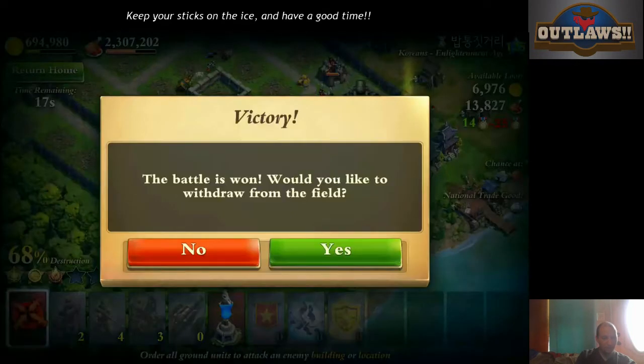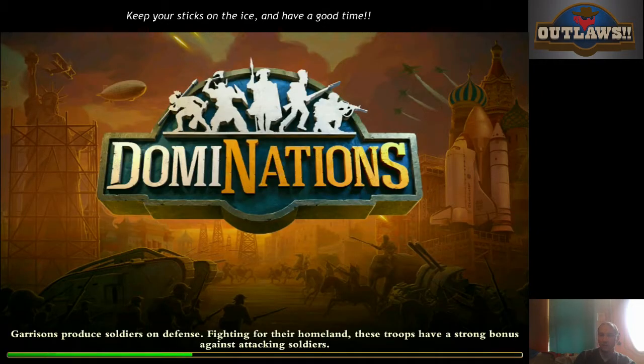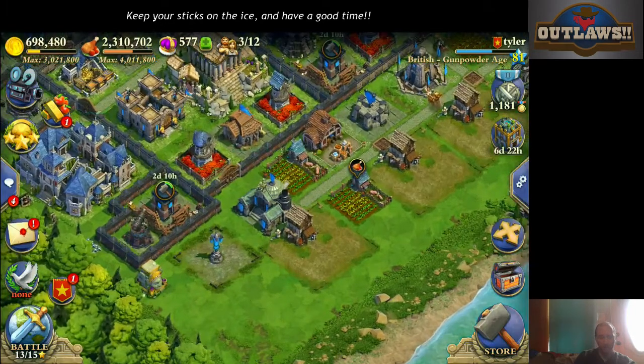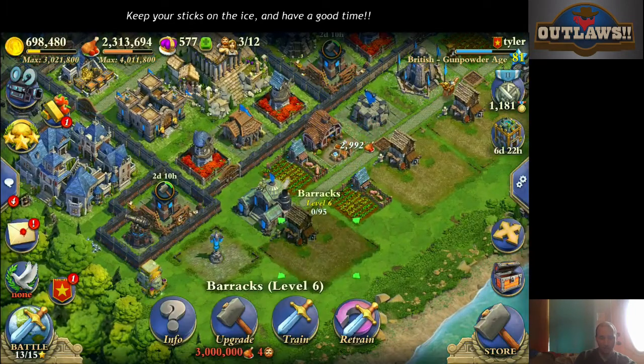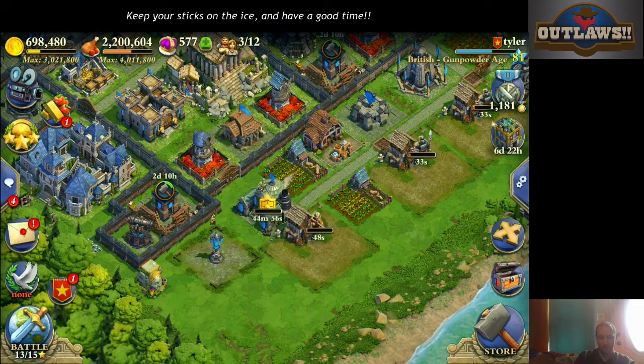We're going to leave that at 68%. Lost all my troops, but we managed to get what I came for — 346,000 food. I hope you found this helpful. If you have any suggestions for future how-to's, feel free to let me know down in the comments below. As always, if you liked this video, click like and subscribe, and keep your sticks on the ice — have a good time.